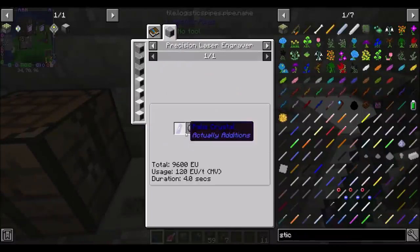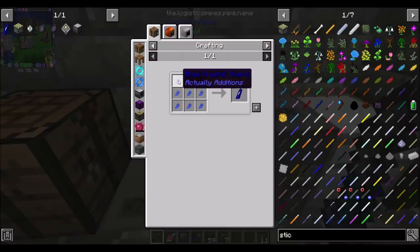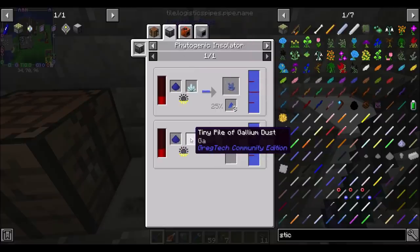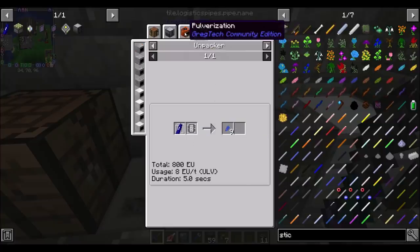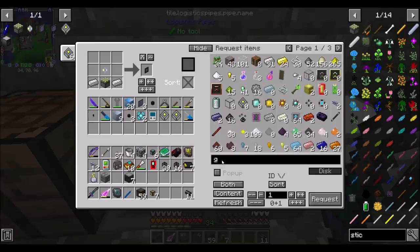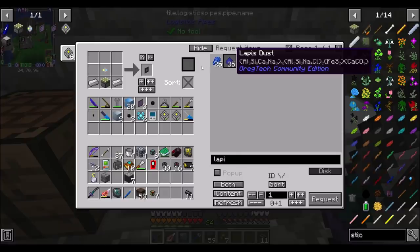Annihilation cores are made with a precision laser engraver with palest crystal. So that's not a hard recipe. How do we get palest crystals? Blue crystal shards from a phytogenic insulator using demon will crystal or tiny pile of gallium dust. The phytogenic insulator recipe uses lapis dust and gallium dust. Is that really the only way? It looks like it. How am I on gallium? We have a lot of that. And lapis — not great, not terrible.